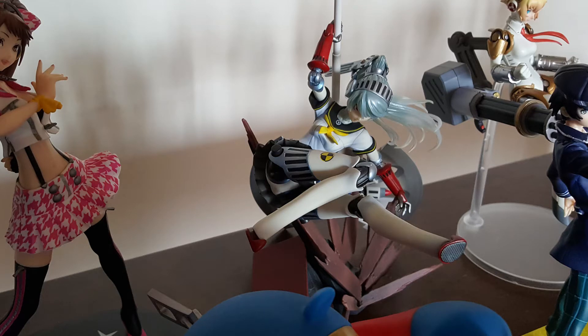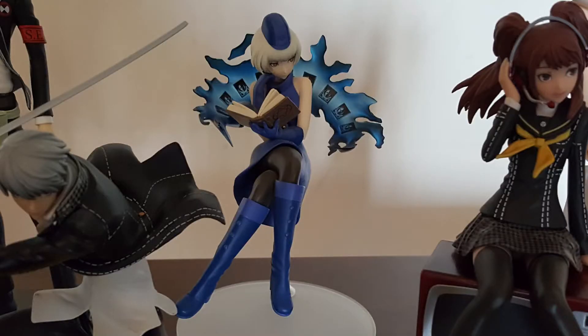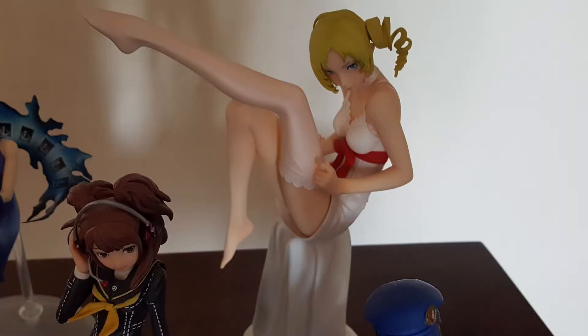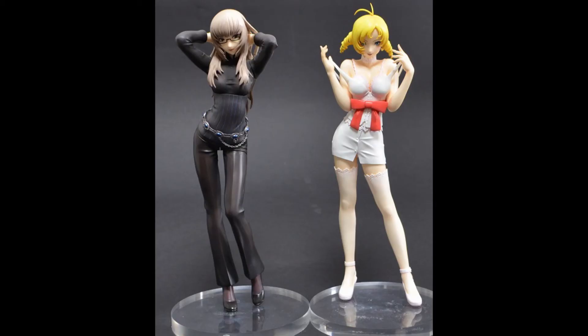Shortly after that we got Labrys, which has a really complex base and a huge axe she carries — just a big, nice version of the figure. Then we got Elizabeth from the P4 Arena Ultimax set. We also found the Persona 3 protagonist somewhere — he's based on the movie, but he's a slightly taller scale than the rest, which is a little frustrating. We try to put him a bit further back for perspective. We also have Catherine — we actually have two: one alternate Risei version and another where she's just standing up.